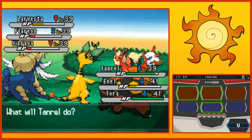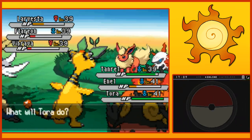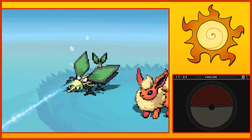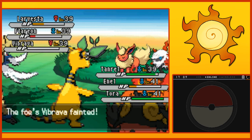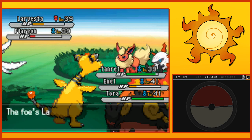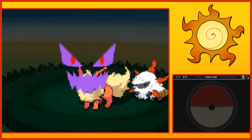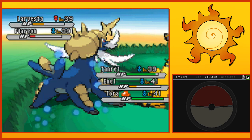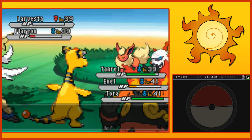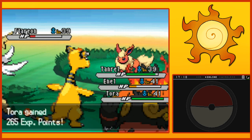Let's do Ice Beam on the Braviary, Power Gem on the Flareon, and Strength on the Larvesta again. Wait — Tanro has the highest speed of my team right now? Uh-oh. Everyone got experience. Hooray. Flame Charge! Wait — it did Flame Charge to the Flareon to boost it? That's actually kind of unique. I like that. That's cool. Anyways, bye Flareon.